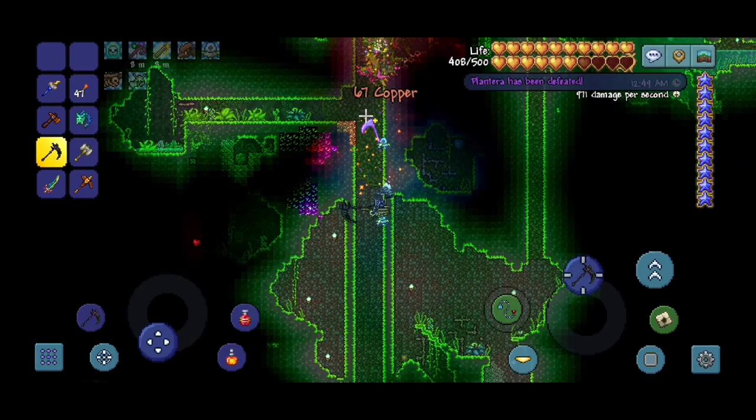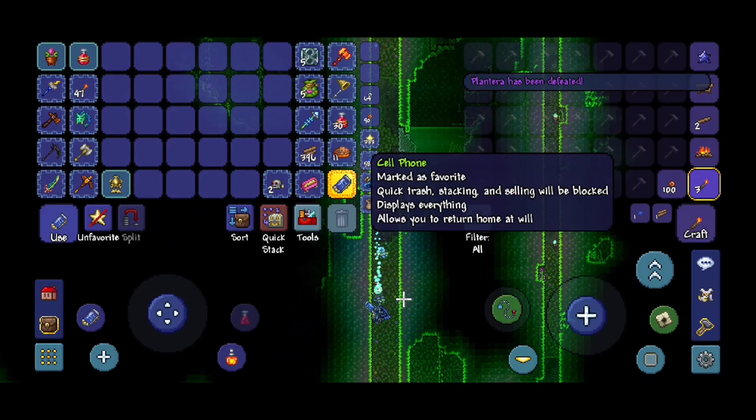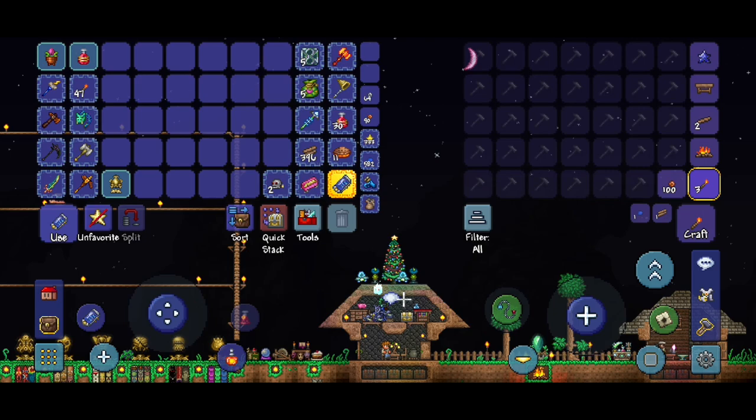Welcome back to another episode of our Terraria 1.4 mobile master mode let's play. We're starting off the episode by defeating Plantera because we want the Seedler — it's part of the Zenith crafting recipe.